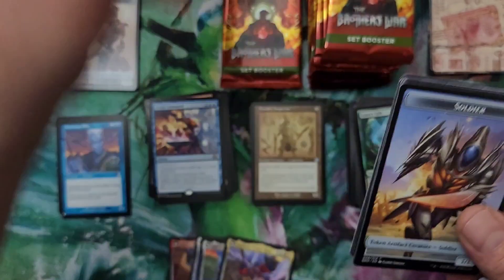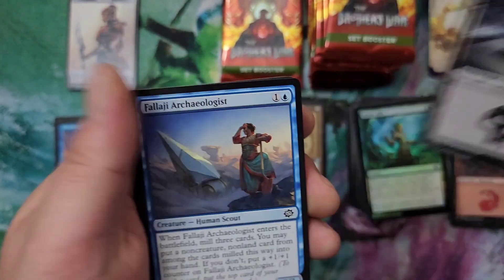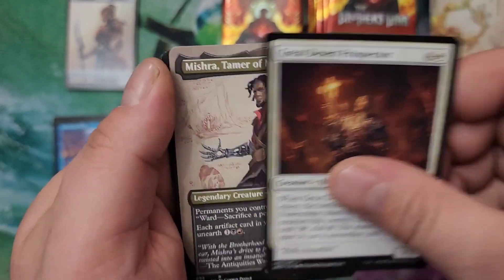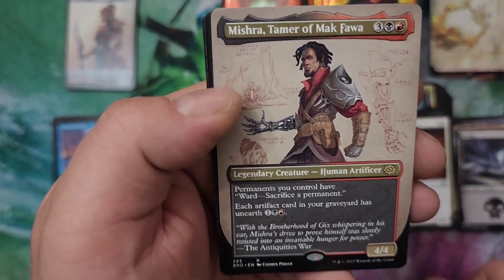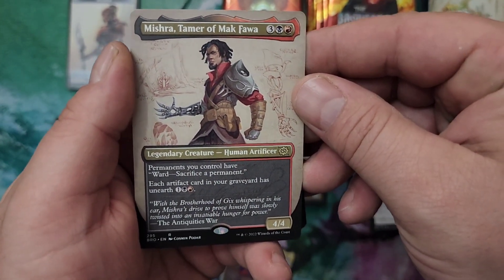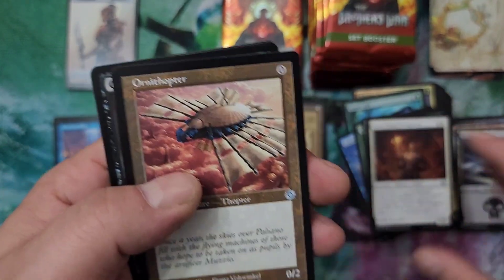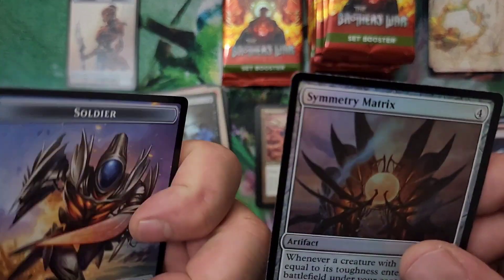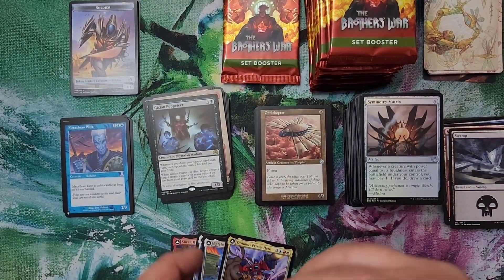Urza's Command — that's a good command card. I've actually been tempted to build a Commander deck and just put all the different Urza's cards I could find into it, doing something white and blue I'm thinking. Inspiring Sanctuary art card and a Swamp. Ooh, Mishra Tamer of Makfa in the blueprints — that is definitely a cool art right there, I really really like that one. Each artifact card has unearth, one black and one red — there's so many ways to bust that open. Ornithopter and a Gixian Puppeteer.